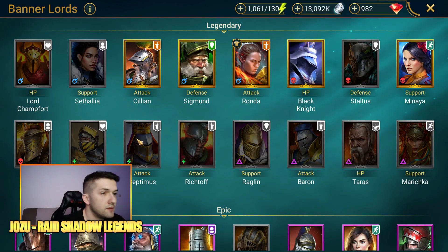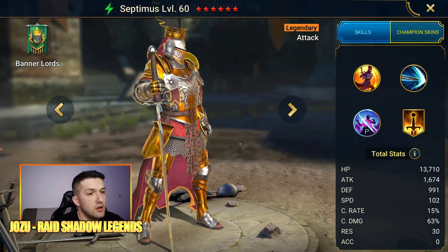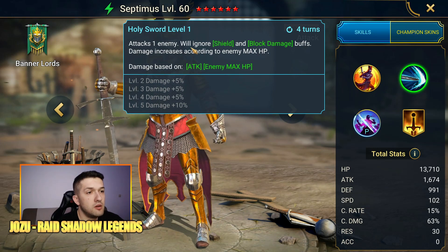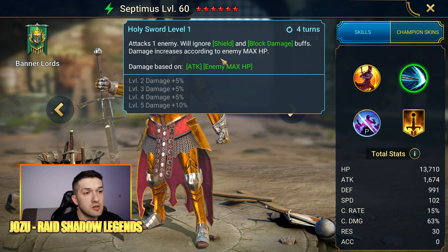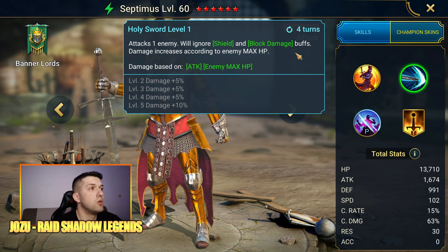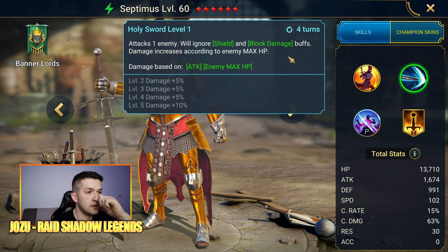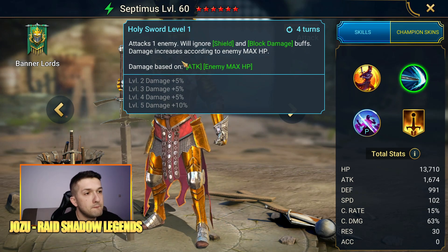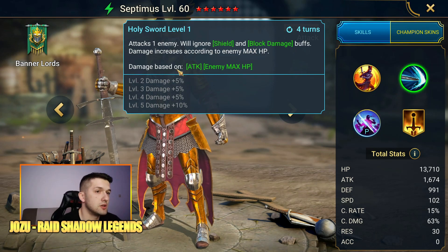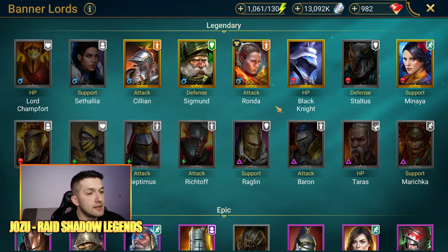Next is Septimus. His A2, Holy Sword, attacks one enemy, ignores shield and block damage buffs, and deals damage that scales according to the enemy's max HP. You can build him to one-shot the Spider on stage 20 with the right setup — increase attack, increase crit damage, weaken, decrease defense on the target, and poisons from Bad-El-Kazar to leverage his passive for even more damage. Septimus can actually one-shot some of those bosses.